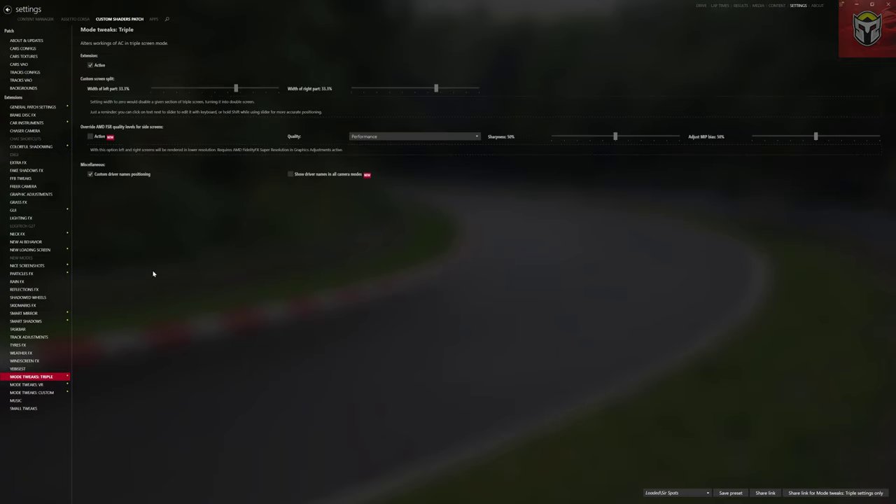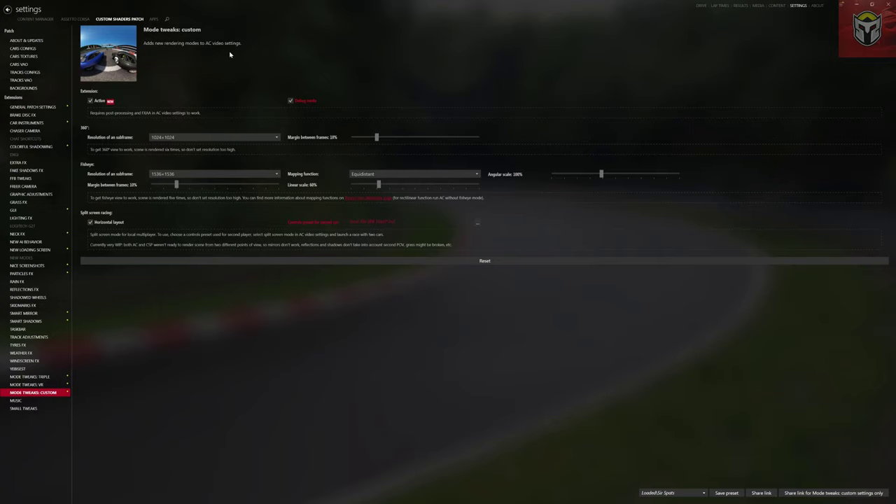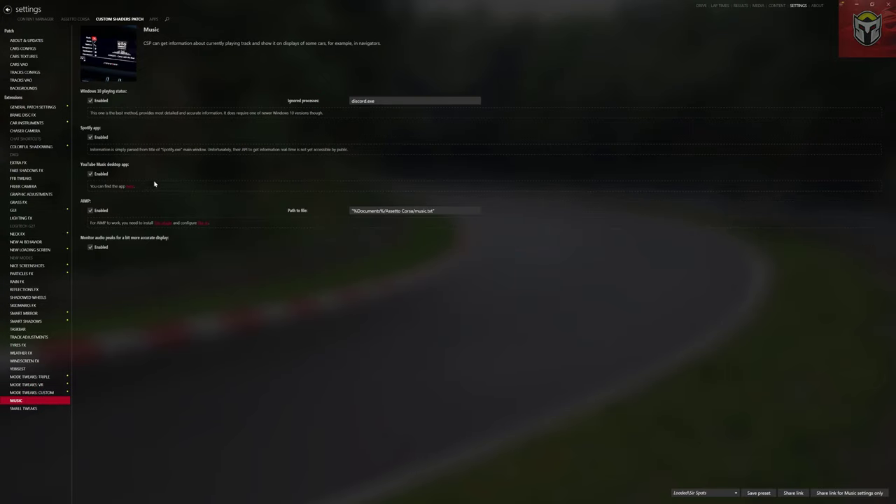This next section I just keep active following the guidance, making sure we've got options for reloading PP filters. The next three sections cover Triple Screen Mode Tweaks, VR Mode Tweaks, and Custom Pieces including 360-degree mode, fisheye mode, and split screen racing — if you haven't seen that video, split screen racing in Assetto Corsa on the same screen is really awesome. Last up is Music, which lets you bring in playlists — a number of cars now support Spotify playlists and the dashboard works correctly. That's my main Custom Shader Patch settings.